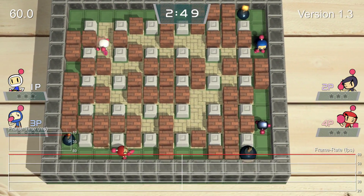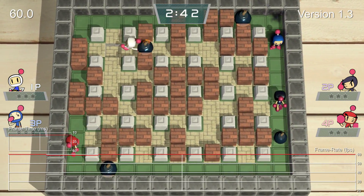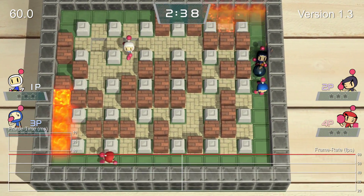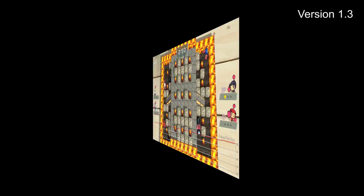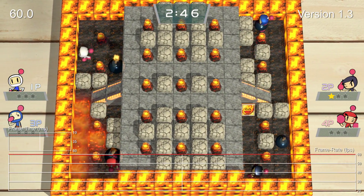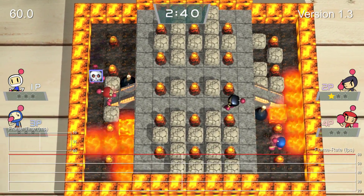Once you install version 1.3, there is an immediate jump. The game now runs at 60fps, and it feels so much more responsive than before. Right off the bat I immediately found the game much more fun to play and more appealing as a result. Sure, in other genres 30fps definitely gets the job done, but in a game like Bomberman the extra responsiveness you get from running at 60fps makes a huge difference.